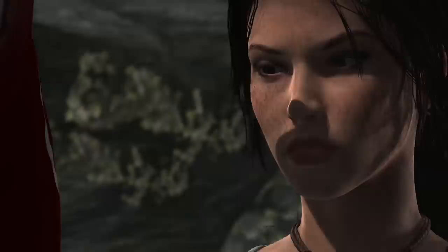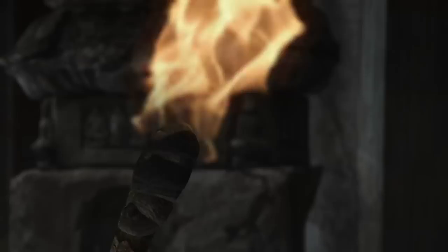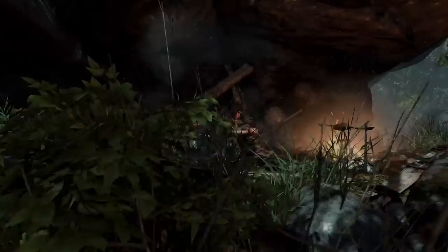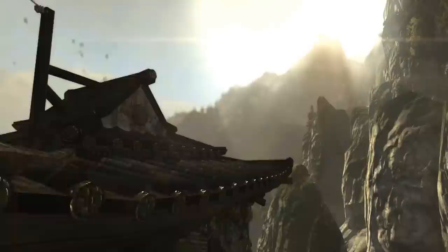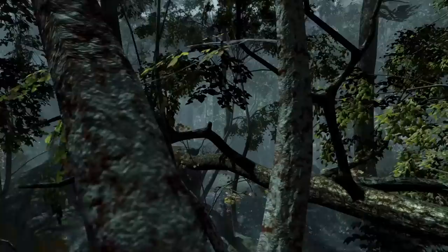In our last video, we showed you Lara's improvements, with her new subsurface scattering, the new dynamic material blends on her skin, and more. Now let's take a look at what we did to the environment around her. We went through every area in the game and upgraded all of the normal maps to make everything feel like a real surface you can reach out and touch. We took the textures to four times the resolution so that they look great at 1080p, and then layered all the new normal and spec maps on top.